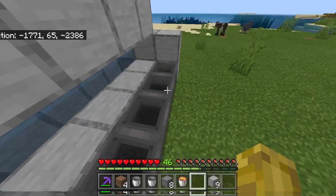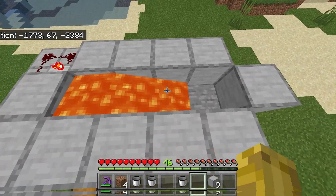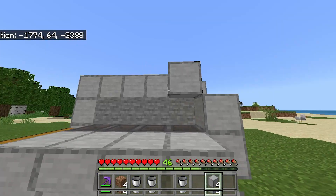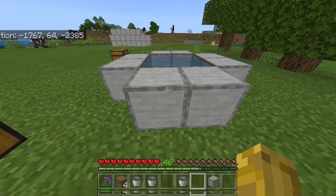Now grab your stone blocks and place them just like so. Go ahead and put in your lava at the top — it should flow all across the stone blocks you have just placed. Then place solid blocks right here and solid blocks on the roof. Grab your obsidian and place it just like so. Your farm is now basically done.